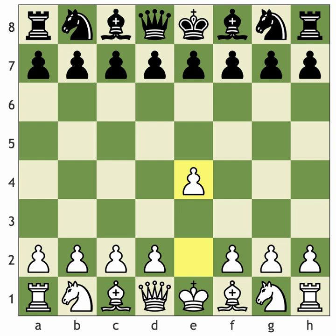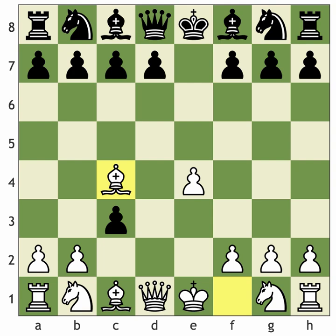Now let's look at what happens if black accepts the Danish Gambit with d-takes-c3. We play bishop to c4 - the true Danish Gambit - really tempting the opponent to take on b2. This is romantic chess: you're giving up all your pawns just to get your pieces into the game quickly with nice flowing attacking moves. It's very fluent and romantic chess.